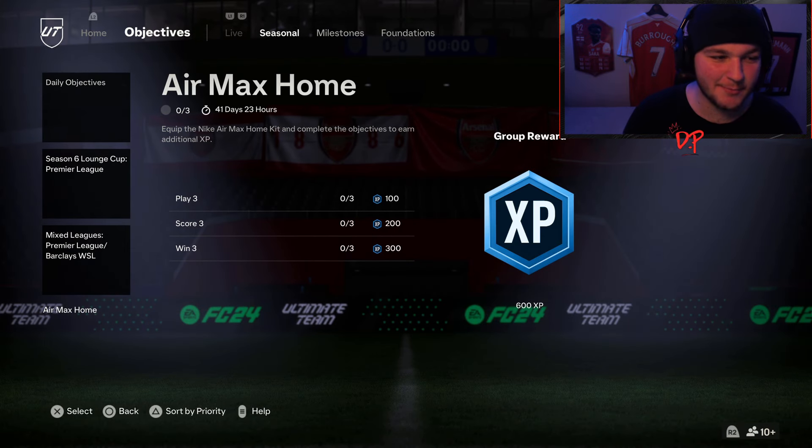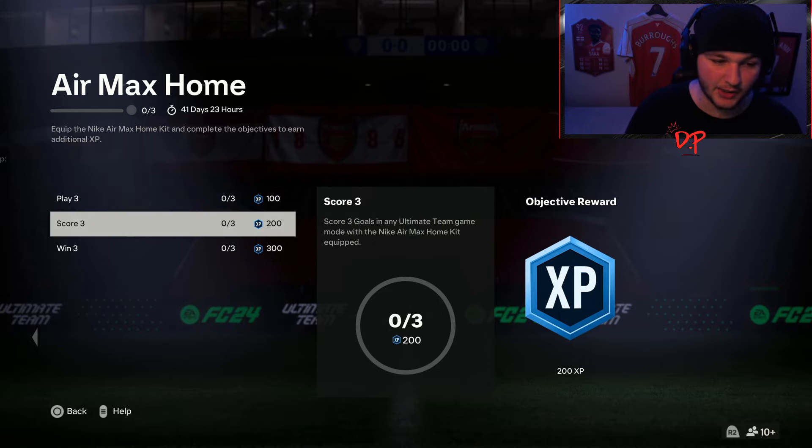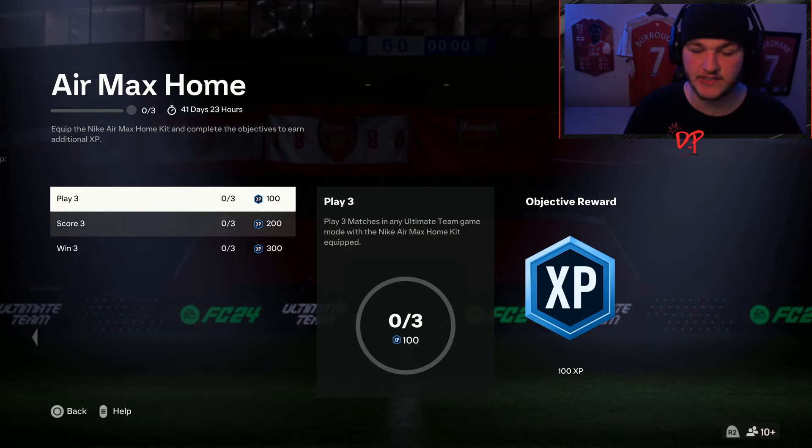Every single season we seem to get some kit objectives, and this time we've got the Air Max Home kit. Complete the objectives to earn additional XP: you have to play three matches in any Ultimate Team game mode with the kit equipped, score three goals, and win three matches. You get 600 XP plus a group reward of 600 as well, so 1200 XP total to get this kit.